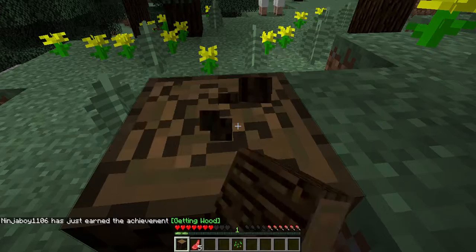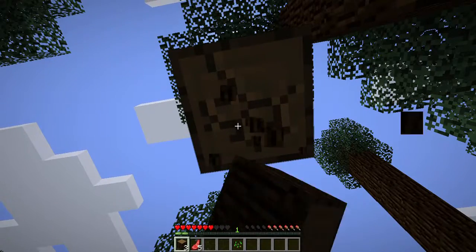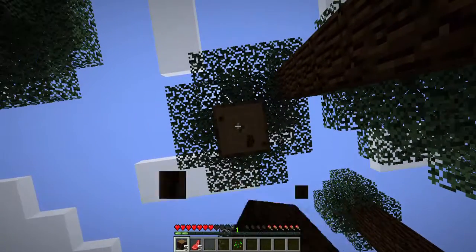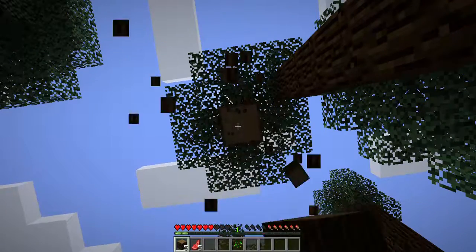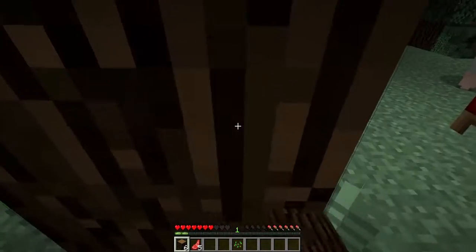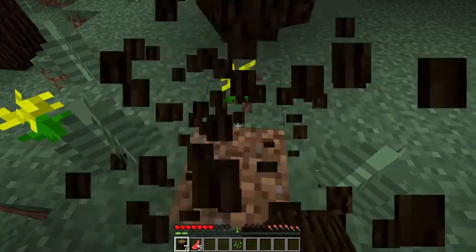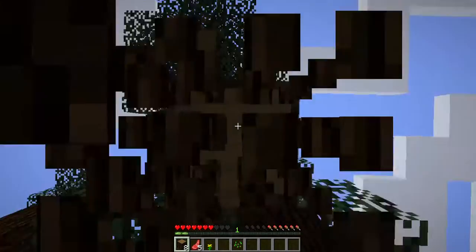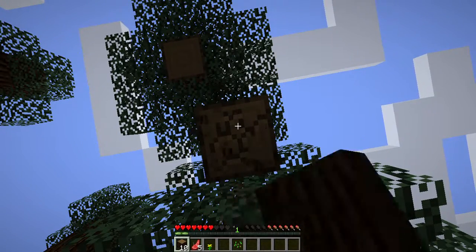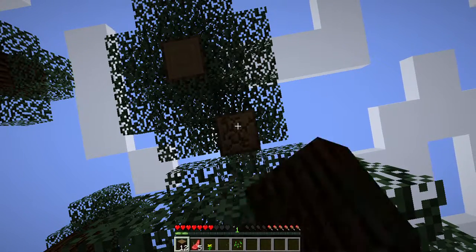I want to build my house like a woodland mansion. In 1.11 — it's a snapshot — they've added these things called woodland mansions. They have hostile mobs called illagers, not villagers, and they try to hurt you. There are different kinds like vindicators and one more I can't remember. I kind of want to build something like the woodland mansion but I probably won't finish it this video.